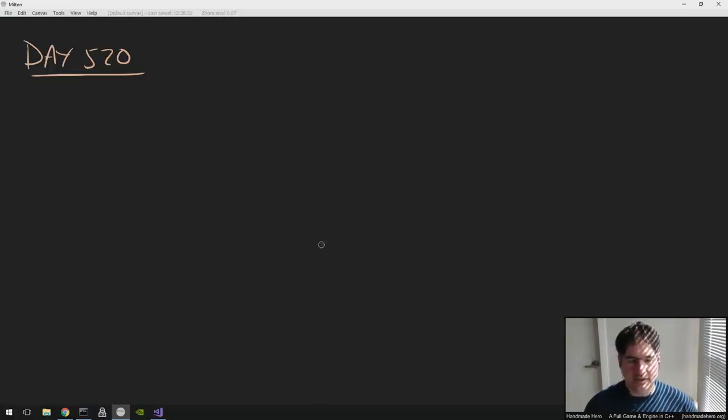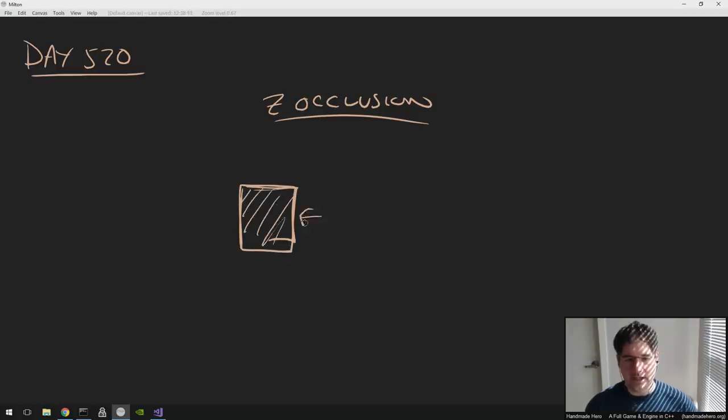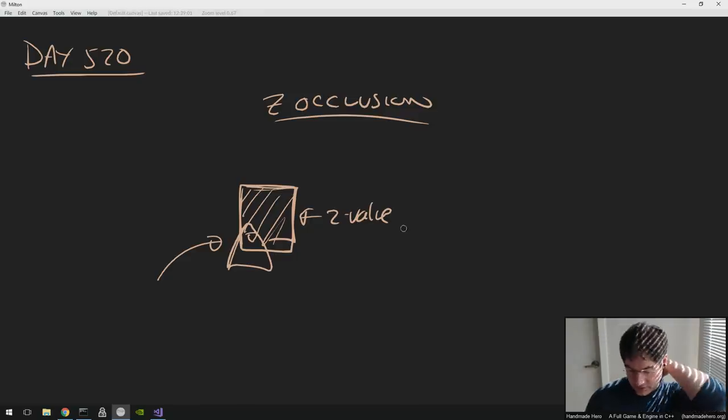So for our Z occlusion, the specific problem we have is that the place where we would like our sprites to be sorted is not where they are actually drawn. If you think about how a Z-buffer works — it works by drawing into a screen region a particular Z value, and when something else wants to draw there, we check to see if its Z value is closer to the camera than what we already drew. If it is, we put it there; if not, we don't. For every pixel, we record how close the thing was.